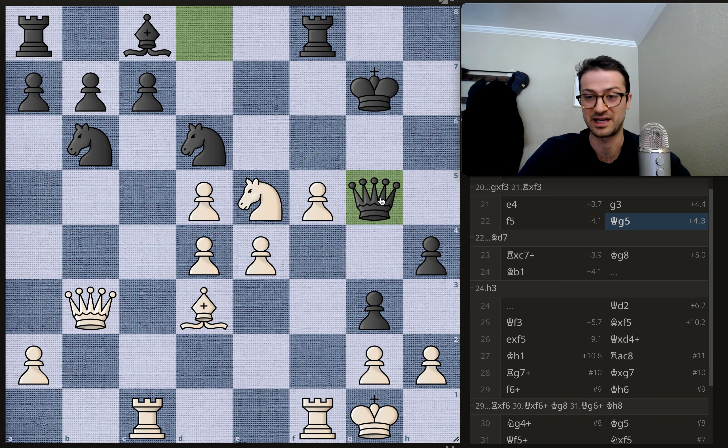Rook to g7 — you have to accept the sacrifice. If you move the king, queen to h5 looks really good. Geary does accept the sacrifice, takes the rook, but now you get f6 with check. This is the f6 move we were talking about earlier — and finally Duda is able to get it in. Not only is it a check and engages the queen and rook, but it opens up this beautiful diagonal for the light squared bishop on b1.